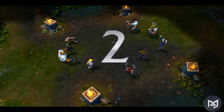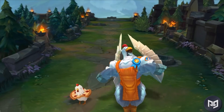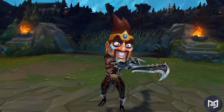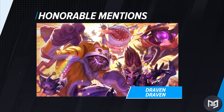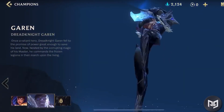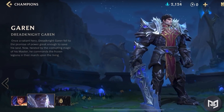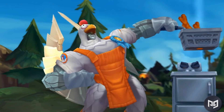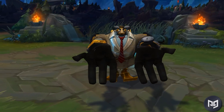Our next honorable mention goes to one of the wackier sets released around the same time as April Fools. There are a lot of different skin styles like Draven Draven, Definitely Not Blitzcrank, and Urf Nami. Unfortunately, these skins ended up being a lot more fun to look at in the splash arts than in the game. With how high Wild Rift's quality is, some of the cheaper skins in League won't fly here. Riot's already redone a bunch of skins like Queen Ashe and Dreadknight Garen, and they look really good — but at what point should Riot invest in exclusive Wild Rift skins instead of porting over old ones? I'd rather see new ideas than polished old ones.